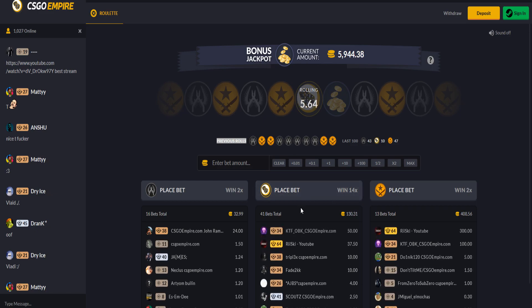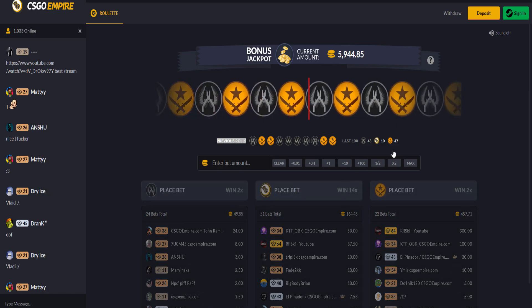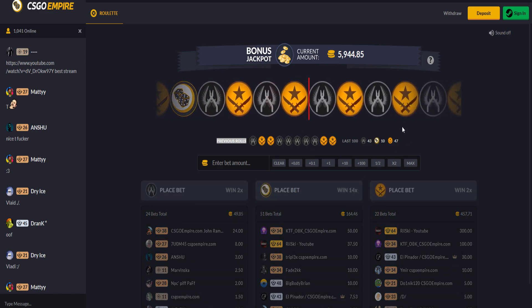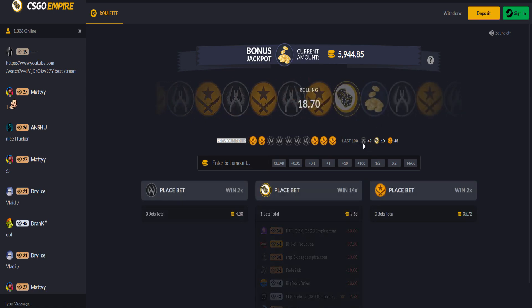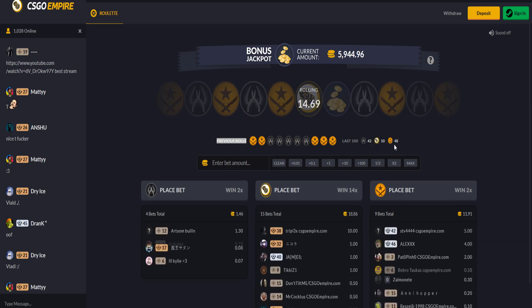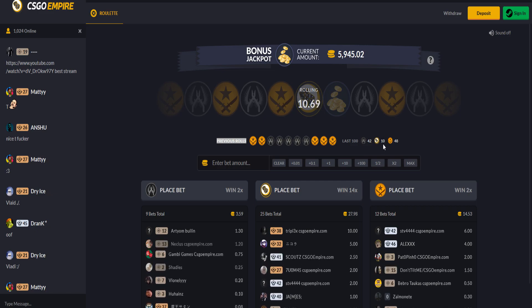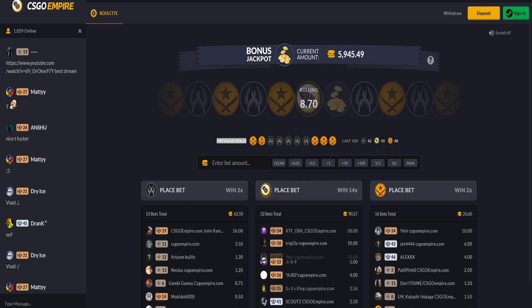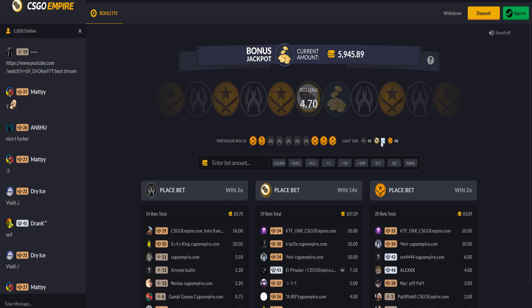Not many people do this with dice because they want to win quickly, and that's not what we're going to do. What we're going to do is win slowly over time. With their new layout it actually gives us a good idea of when to start. If we have a look here at the last 100, we've got 42 CT, 10 dice, and 48 T. We want to wait till this number gets a bit lower — in my experience you want the dice to be around five.